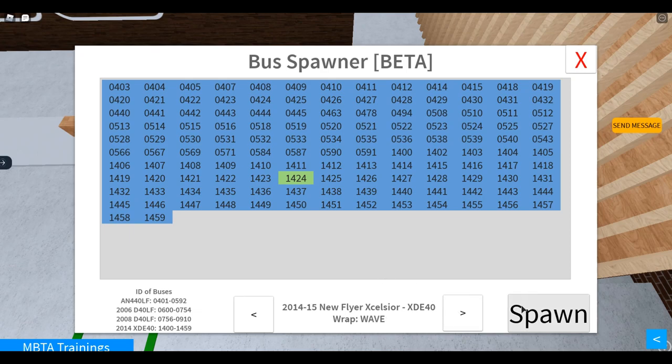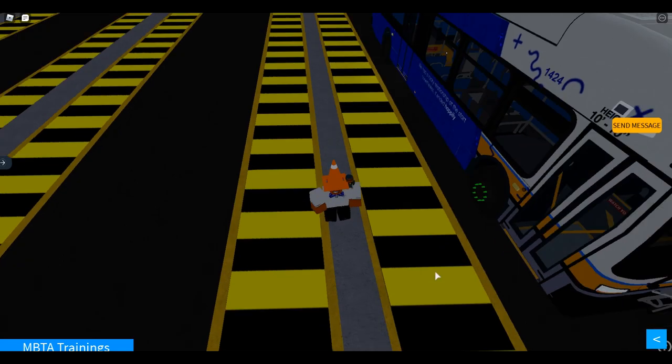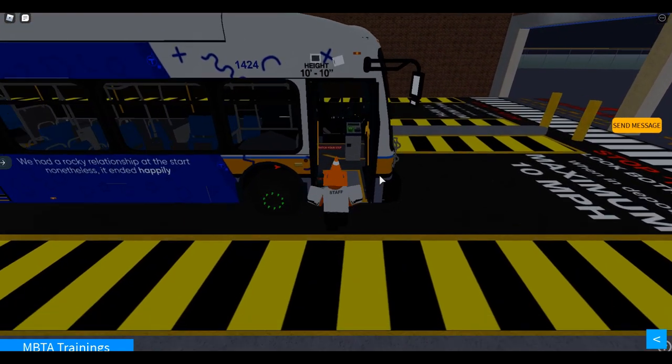I'm going to choose the Wave. Just press spawn and that is it basically. You'll be teleported to your bus and then you can go ahead and drive your bus.